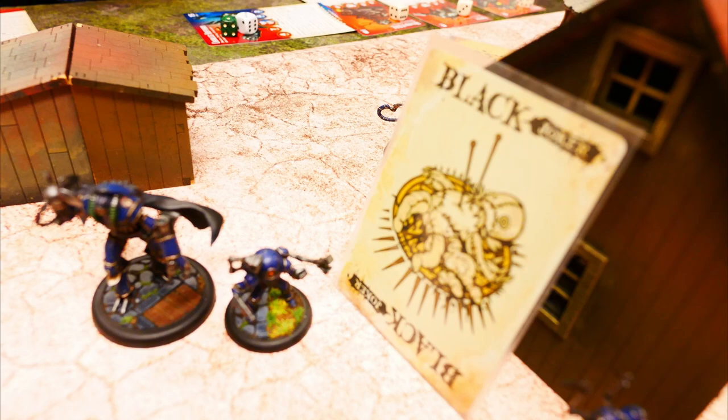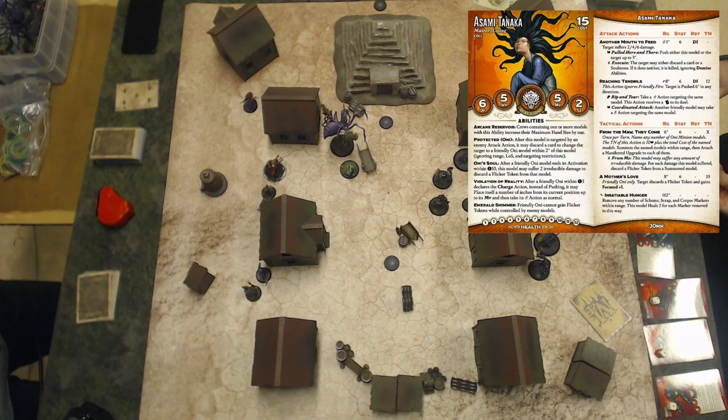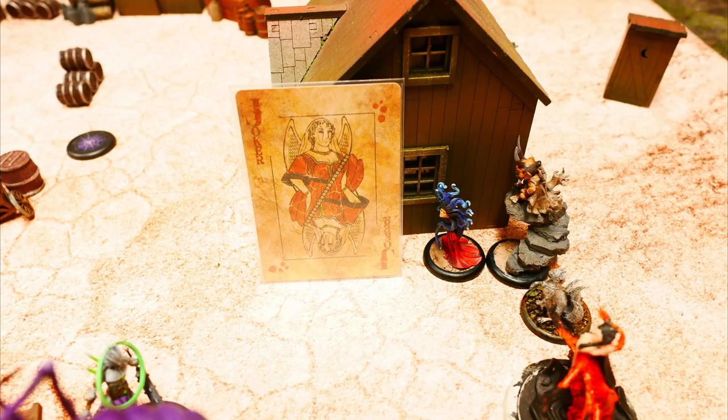But he flips a flat black Joker so nothing happens. Asami activates. Because of the Lady Yumi trigger, I've looked at the top of my library. First action, from the Maw they come. I want to summon a Yorugumo. I'm not spending a Soul Stone because I know that there's a red Joker on top of the deck.